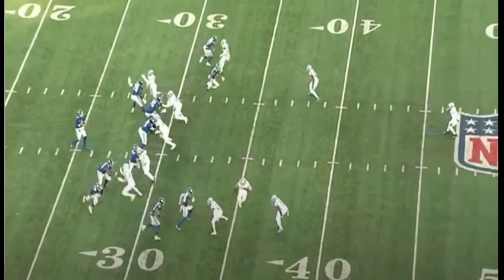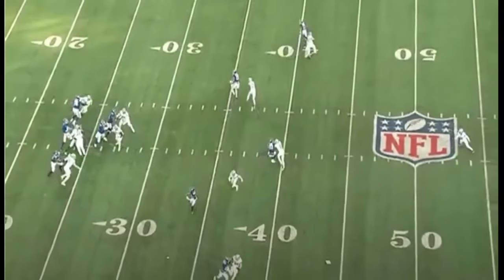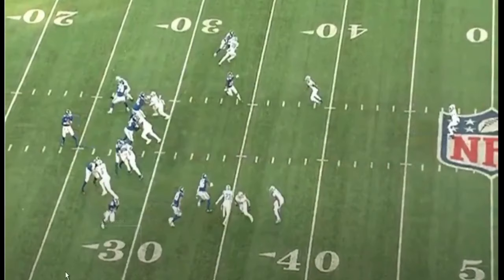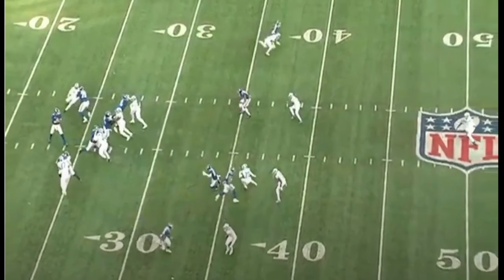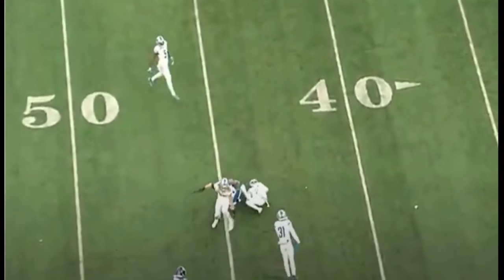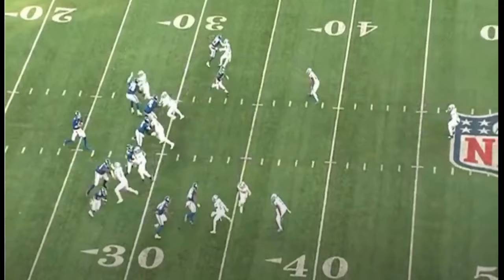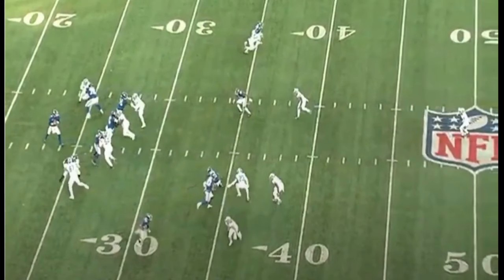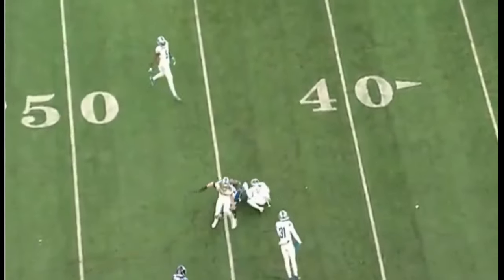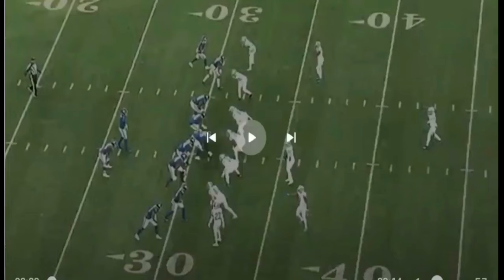Third and four — Lions send five, pressure in his face, DJ sees the route break open, hits Slayton there, throwing to where he can get yards after the catch. I thought Dan Jones couldn't do that. I want to see Slayton on way more routes like this because of his speed — defenders will fall for that route nine times out of ten. He throws it to where you get yards after catch — DJ can't throw to his receivers where they get YAC, correct? That's what was said.